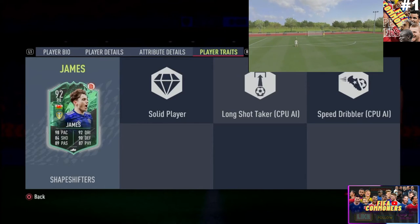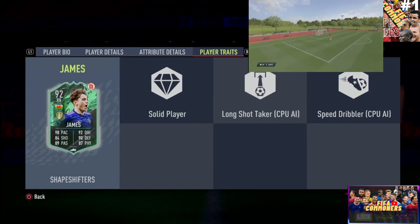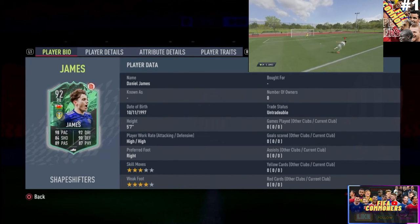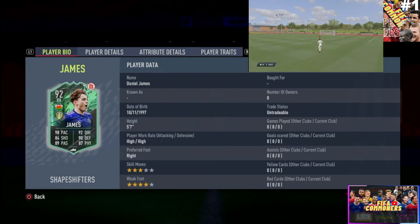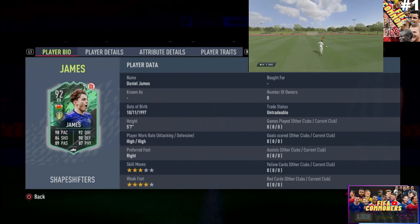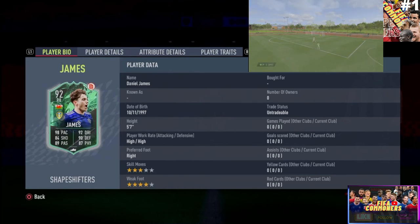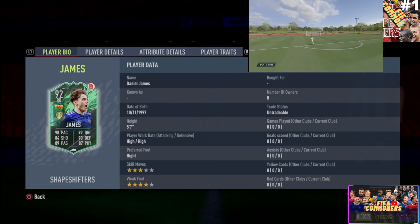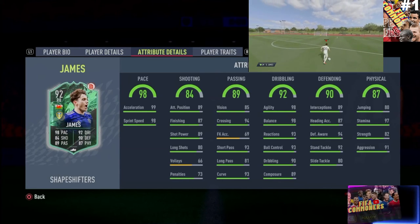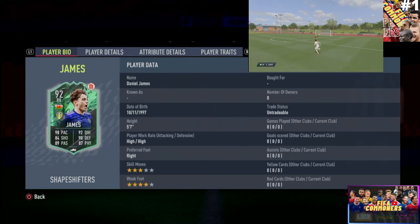For physicality: 97 stamina means he'll play the entire game, 82 strength, and 91 aggression — all very good. His player traits include solid player, long shot taker, and speed dribbler. The long shot taker trait helps a lot — playing on the wing, if you want to cut in and shoot, you have that opportunity. With four-star weak foot, his weaker foot should still be very good. This card brings so much: blinding pace, four-star skills, four-star weak foot, high/high work rates. He can play as a midfielder, CM, winger, or right back — in every position he has the pace, shooting, passing, dribbling, defending, and physicality to excel.